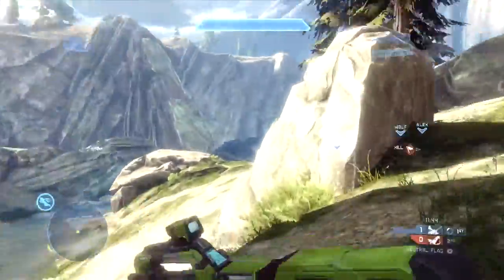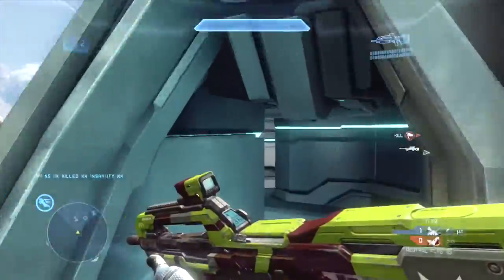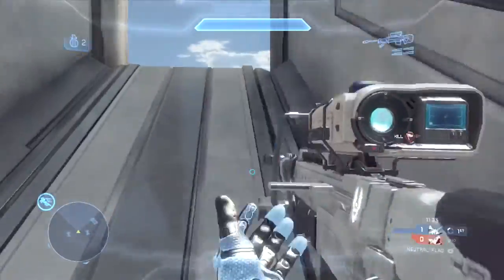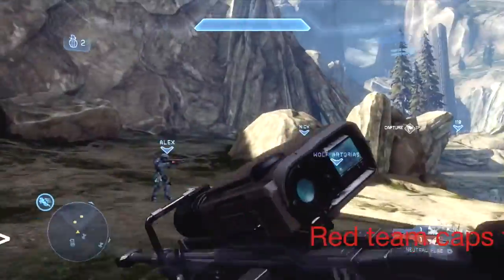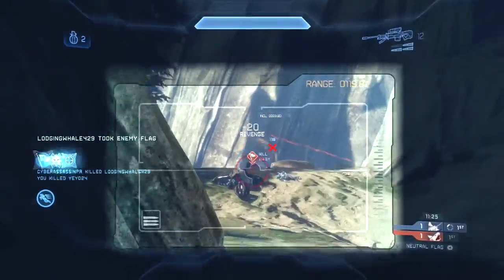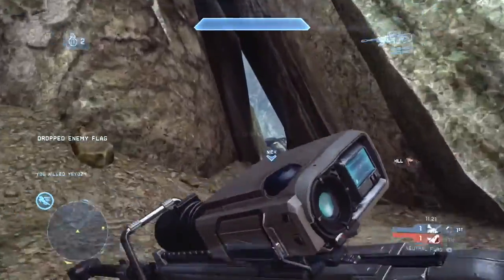Here's a very precarious position for us — something we didn't communicate on. Their Mantis ends up charging top middle and we all end up dying off of top middle. I said I was going to go back and grab the sniper, but we end up losing control of top middle. Lodging Whale valiantly tries to grab the flag but the enemy team ends up grabbing it and making it all the way back to their base.